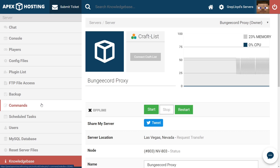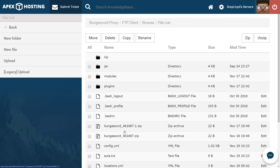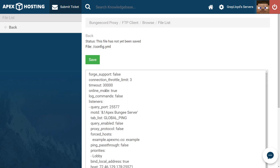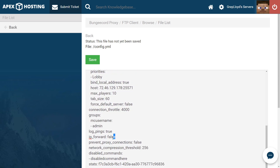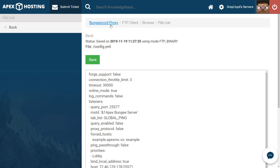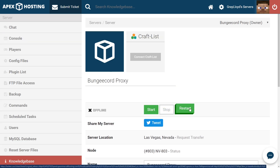Once your server is at a full stop, go ahead and jump to FTP file access. Log in, and then we're going to find the BungeeCord config. Scroll down and look for the YML config file, then head to edit on the very right of the file. Make sure that you scroll down and look for IP Forward — it is by default set to false. Go ahead and highlight that, then type T-R-U-E, then save, and feel free to head to the name of your server at the top to go to the main page and start or restart your server.